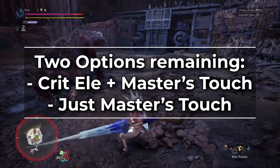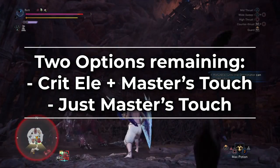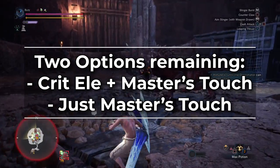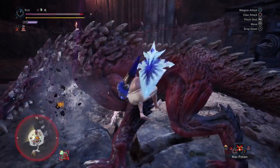This leaves two options: Crit Element plus Master's Touch, and just Master's Touch. You'd think that because we're running element, Crit Element plus Master's Touch would be the natural choice — after all, Lance has low motion values and high hit frequencies, so you'd want more elemental damage. Well, no.